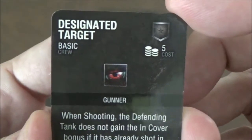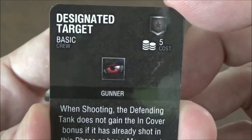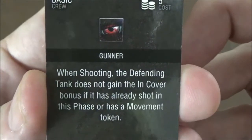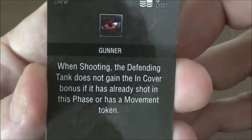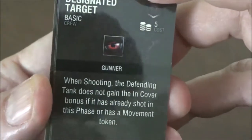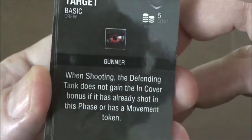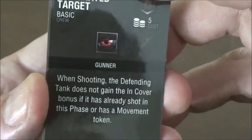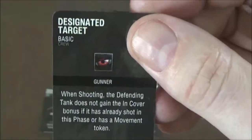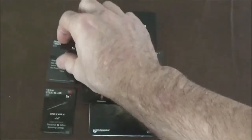Our next upgrade is Designated Target — it's a gunner upgrade for five points. When shooting, the defending tank does not gain the in-cover bonus if it has already shot this phase or has a movement token, meaning it moved. But if they sit still and don't fire, you don't get this bonus. If they move or fire, you negate their cover bonus. Very nice.